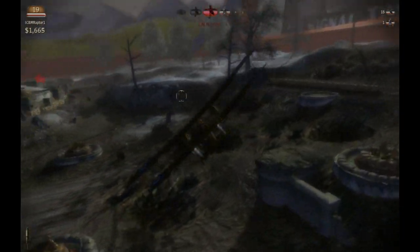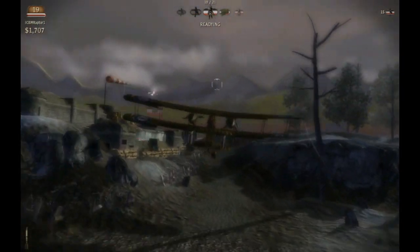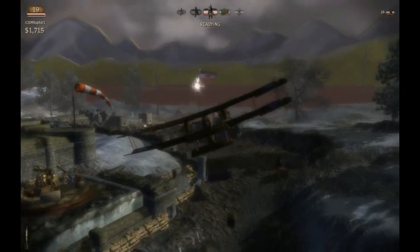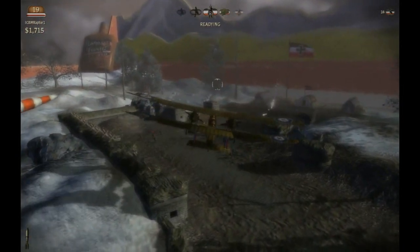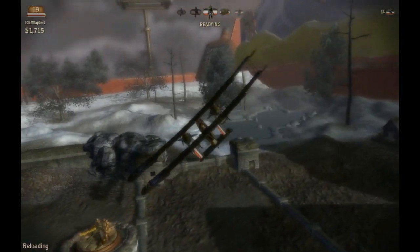The wings on this thing are huge — they're like scraping the ground as they turn. We'll pull up a little bit as we come out of the bottom of the hill and we'll drop some bombs. Killing nobody, I think. Not too bad though.